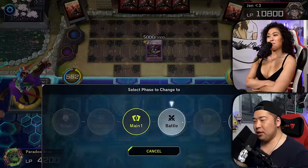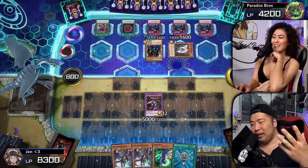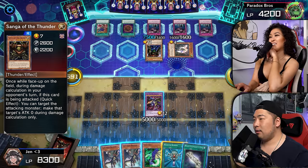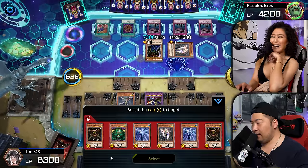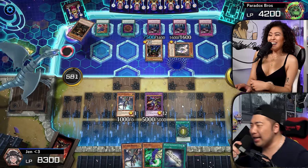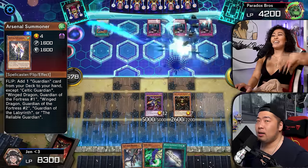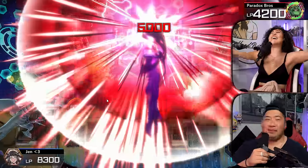We're going to activate Megamorph targeting Gate Guardian. We're going to enter the battle phase and swing into the Five-Headed Dragon. The biggest downside is now all my zones are clogged. Susu, it would have clogged the zone regardless. You might have to say bye-bye here. We're gonna go Monster Reborn — no way! No freaking way. That is so unfortunate — you're playing right into my hands.